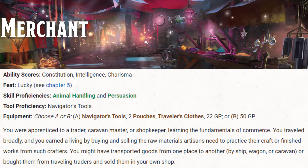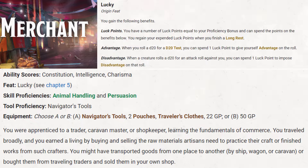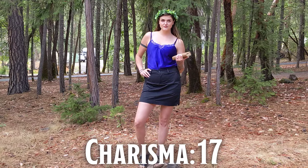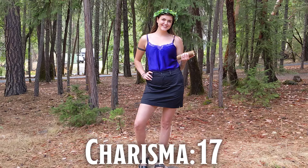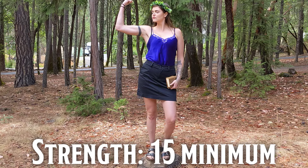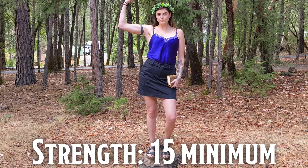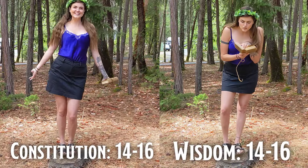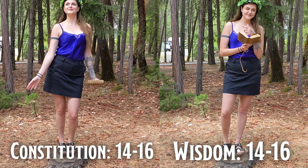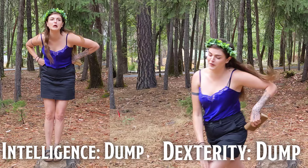As for our background, we're going to be a Merchant. We get a +2 in Charisma, +1 in Constitution, and pick up Lucky Feet. Our primary stat is Charisma — we want it as high as possible, ideally at an odd number so we can take a feat to round it out. We also need Strength at least 15 for heavy armor and heavy weapons. Constitution and Wisdom are equally important, and Intelligence and Dexterity are our dump stats.